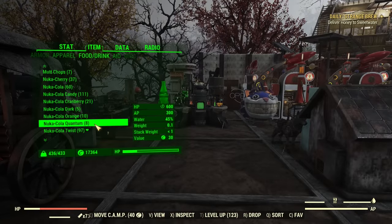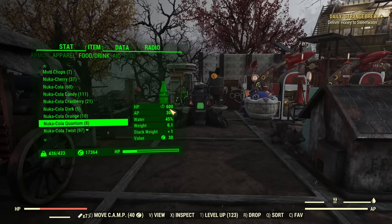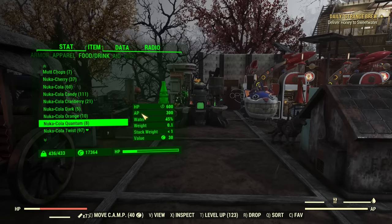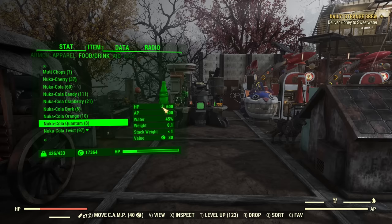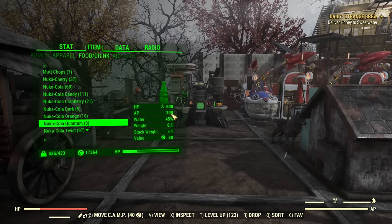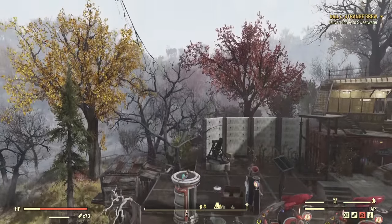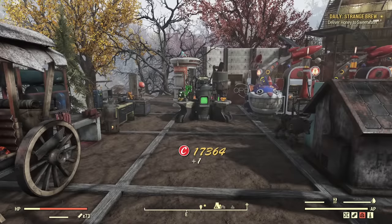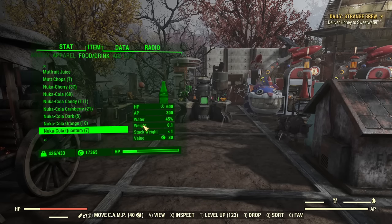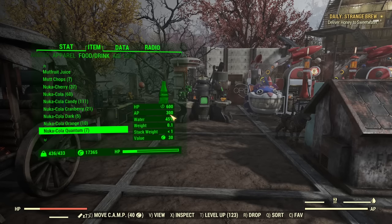Next we have Quantum, and that one is amazing for health regeneration — 600 health and 300 AP. If you didn't notice, there is no clock icon next to AP. This is instant AP regeneration. If I drain all my AP by using the Jetpack down to zero, then pop Quantum — as you can see, the bar refills instantly. It's not over time, it's instant: 300 Action Points.